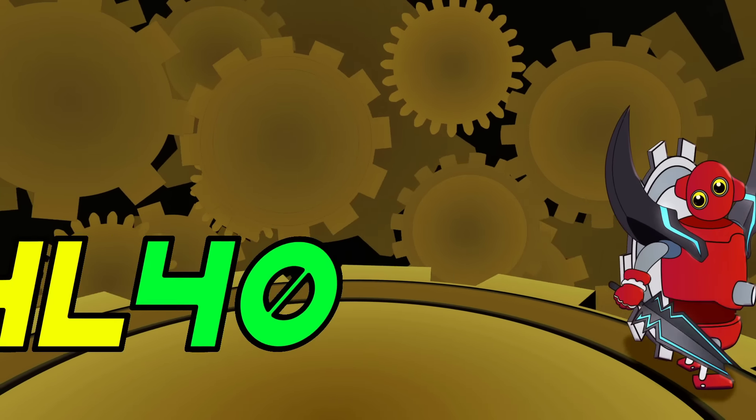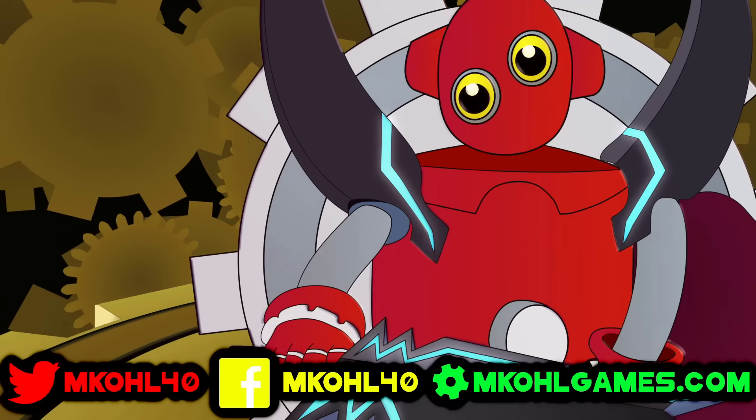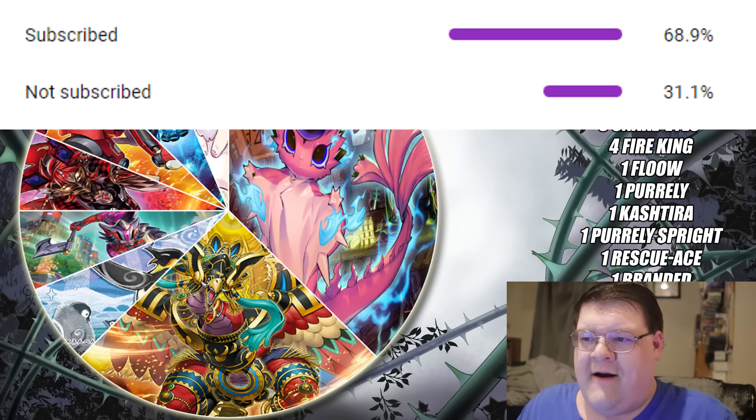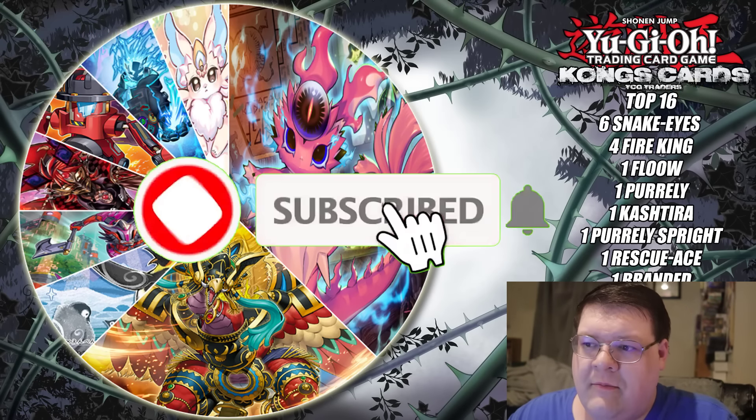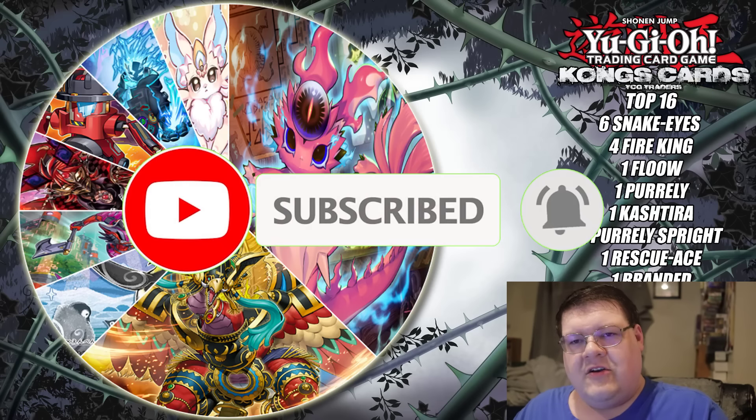We have your full breakdown for the Phantom Nightmare 100-plus event from Kong's Cards. Welcome to the Era of Fire. Make sure you guys smash that subscribe button, and remember, check out Kong's Cards. Use discount code IMCO40 and save on your purchase.